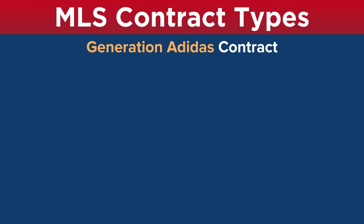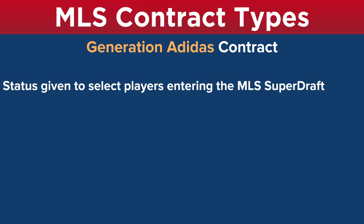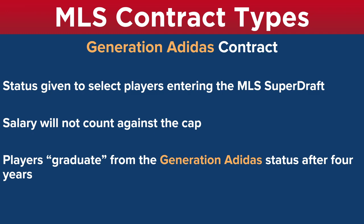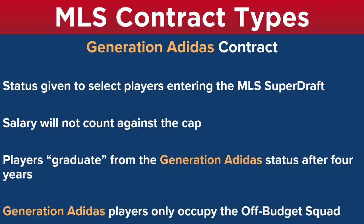Generation Adidas contracts — it's really not so much a contract as a status. This is a status given to certain elite players that are entering the MLS Super Draft. A player with the GA status will not count against the cap, regardless of what kind of contract you sign them to. Players will graduate from the Generation Adidas status after four years. Once they've been in MLS for four years, their Generation Adidas status is gone, and their contract will count against the cap if you sign them to a senior contract, SMS contract, or DP. Generation Adidas players only occupy the off-budget squad — they will not be placed on the senior squad, regardless of the contract type they've been signed to.